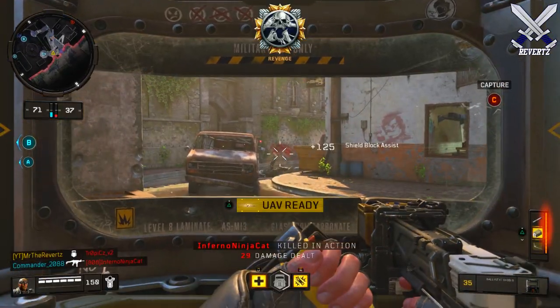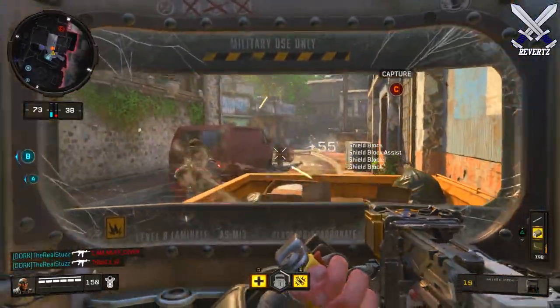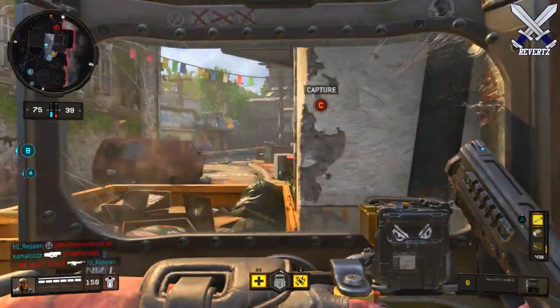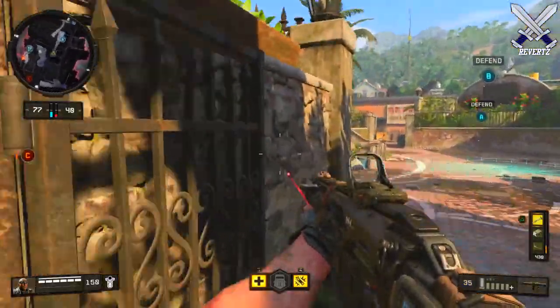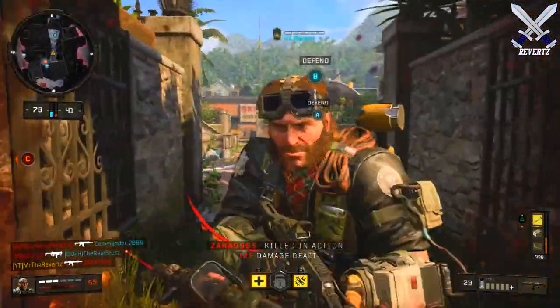One thing I can say for certain is the progression system is just based off time in a game — not kills, not score. Black Ops Pass holders should have also been able to skip ahead 10 tiers, since that's one of the perks for owning the pass, but we could not do that either. I'm not sure what's going on — maybe there's a bug. If I figure something out, I'll post an update video.